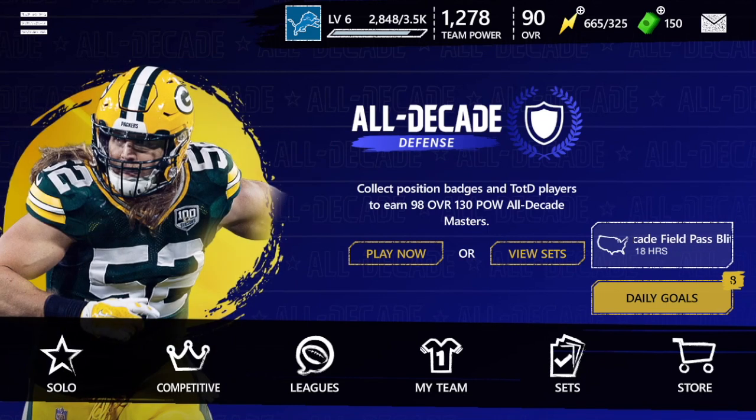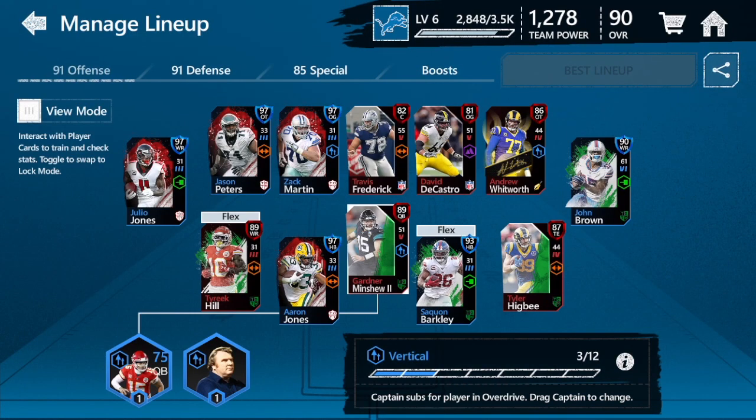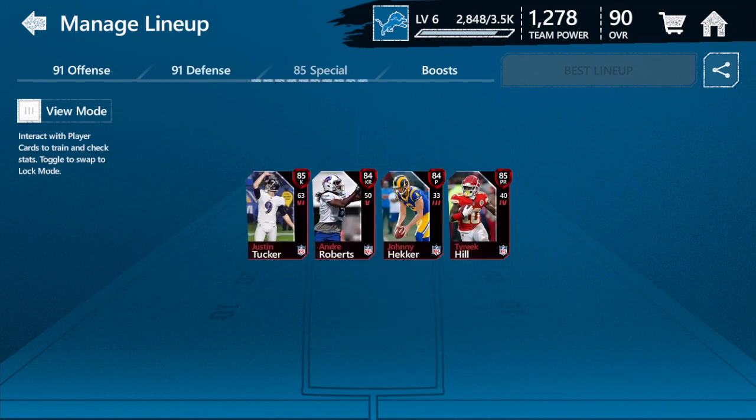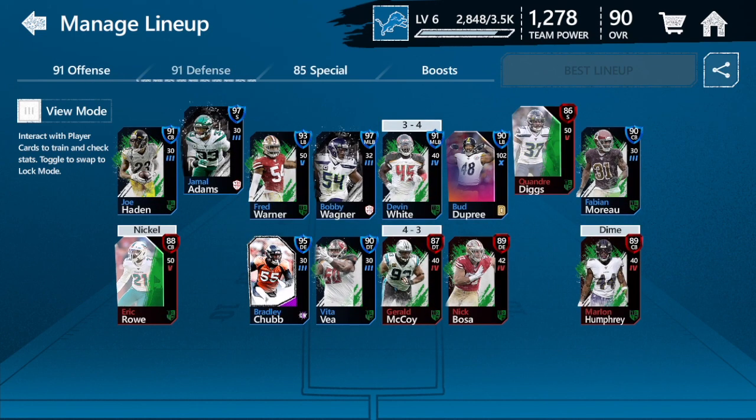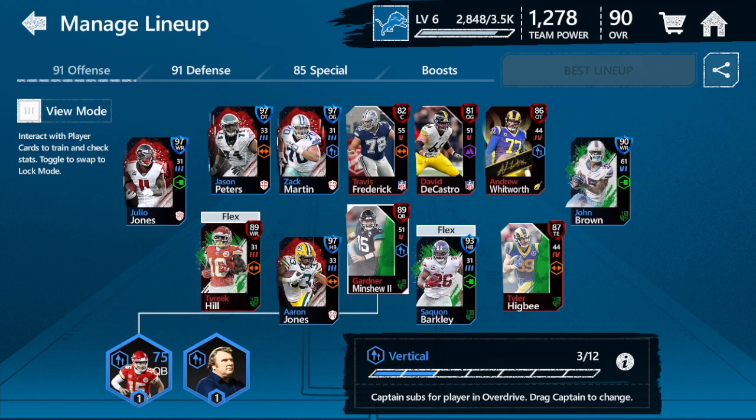This is episode 9 of Pro Pack Squad. The last two episodes have not been good whatsoever — we have not made any upgrades to the team. So we're going to be looking to do that today. 99s are still in packs, we're going to be trying to pull some Team of the Year cards, other diamonds, just stuff that might fit on our team. I'm really excited, let's see if we can pull something.